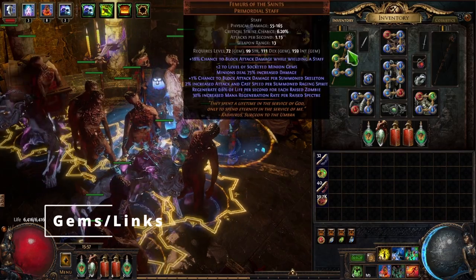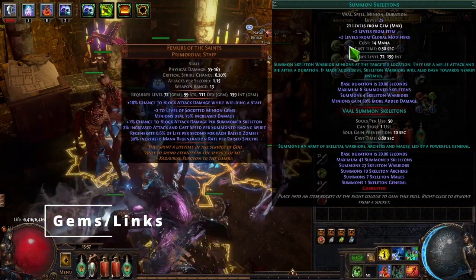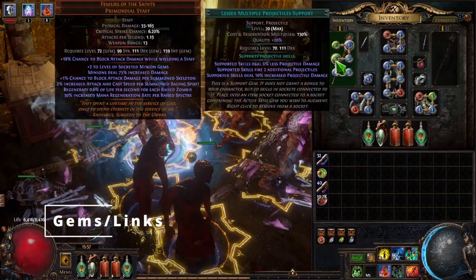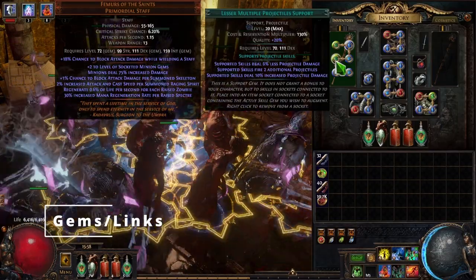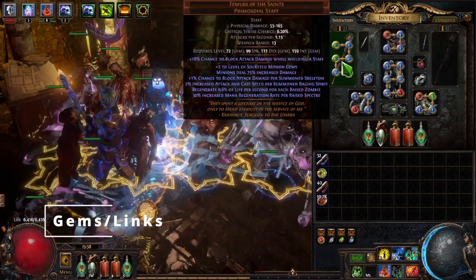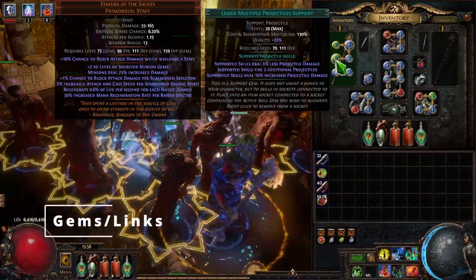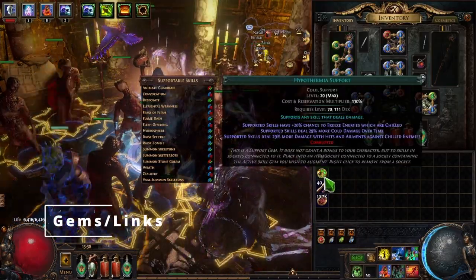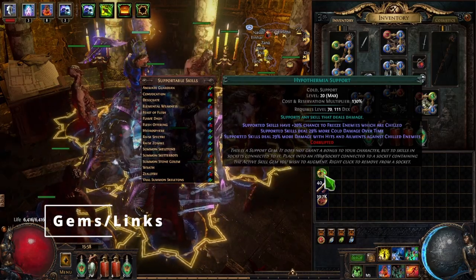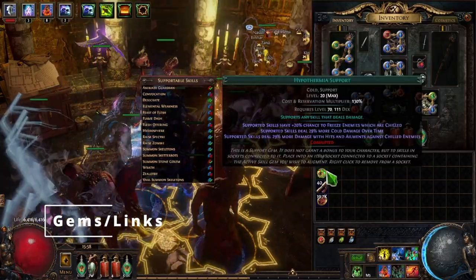Now let's move on to our gems and links. In the staff we have Summon Skeletons — our main damage output — connected to Pierce, Minion Damage Support, Lesser Multiple Projectiles for clear speed (making each minion fire 2 additional projectiles), Spell Echo, and Elemental Focus. These are the best-in-slot gems for the build. For clear we use Lesser Multiple Projectiles, but when we come to bosses we want to switch that out for Hypothermia Support, which gives a huge chunk of damage against chilled enemies — and because of Summon Skitterbots all enemies will be chilled. So for bossing, swap Lesser Multiple Projectiles out for Hypothermia Support.